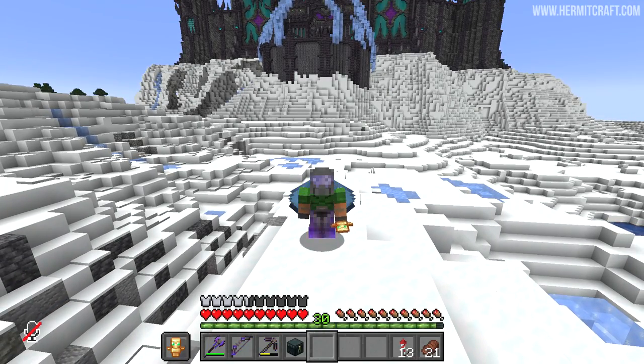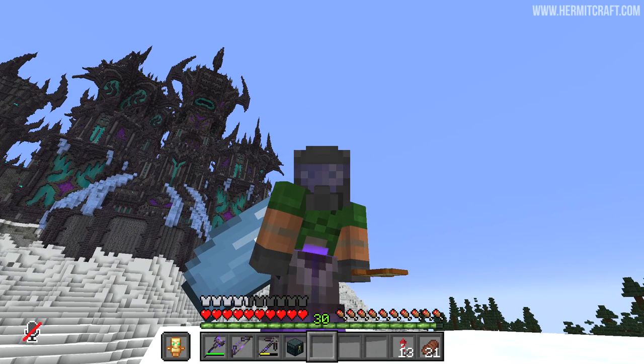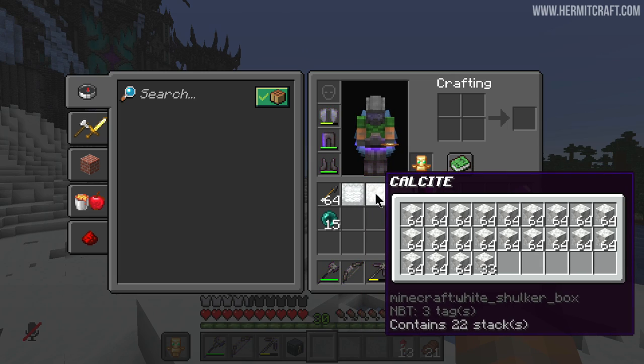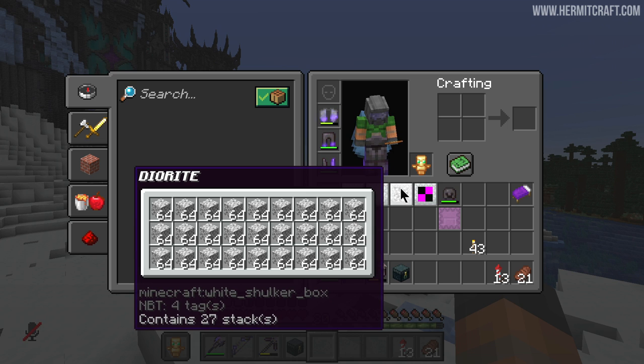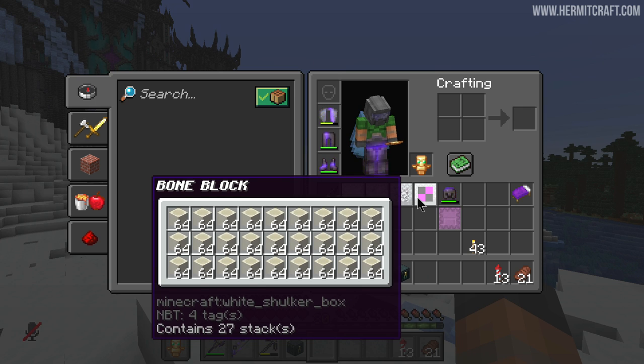If you watched the last episode all the way to the very end, you'll know that we are doing some building today on Hermitcraft. I've been out gathering some of the materials we need for our white block palette, and yes, there's something wrong with the bone block texture on my shulker box.